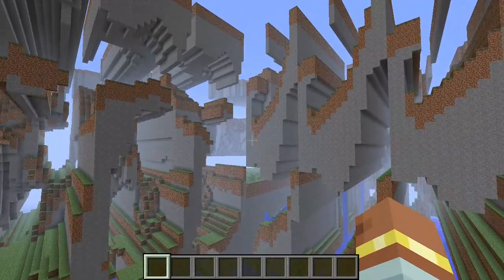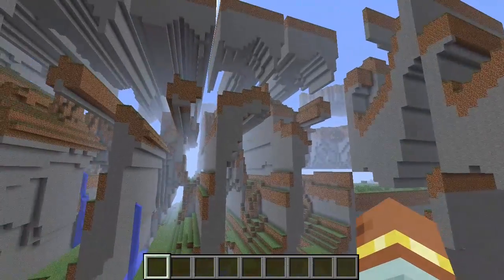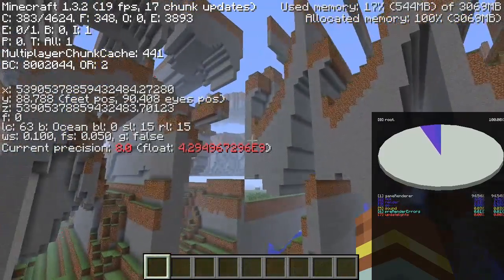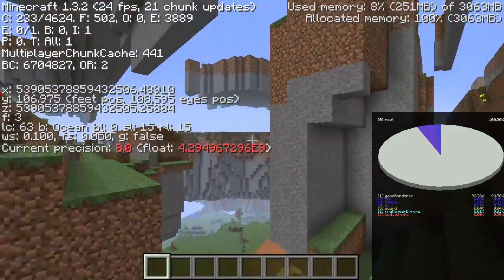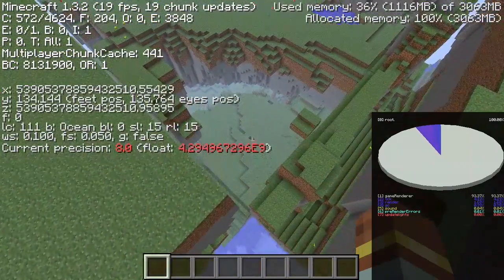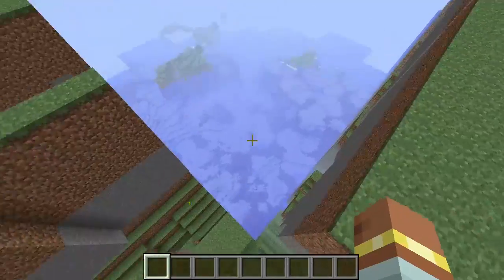The mod allowed us to view the Far Lands as they would generate in vanilla 1.2.5 — yes, with the Far Lands patch. Way back when these versions were current, I used to believe that the Far Lands were still out there somewhere, and this mod confirmed that. The Far Lands were now at 53 quadrillion, 905 trillion, 378 billion, 859 million, 432,512 blocks out. This distance is roughly 5.7 light years in real units, comparable to the distance from Earth to Alpha Centauri.